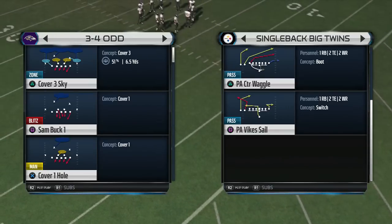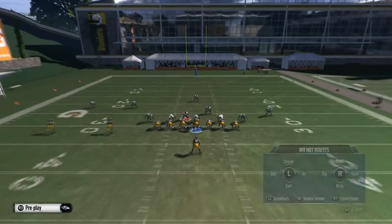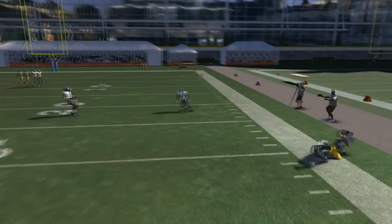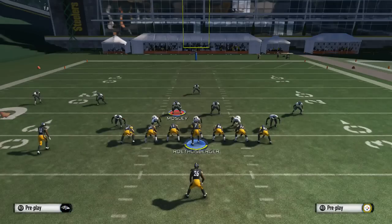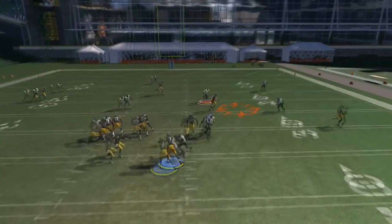We're going to select big twins, come out in cover 2 sky, and we're going to put a square in an end route and smart route it. As you guys can see, you can read who's open. You want to look for X first — X is your primary read on that delayed blue route — so we're going to play in broad smart route right there.